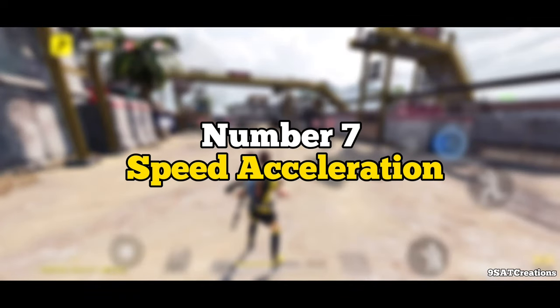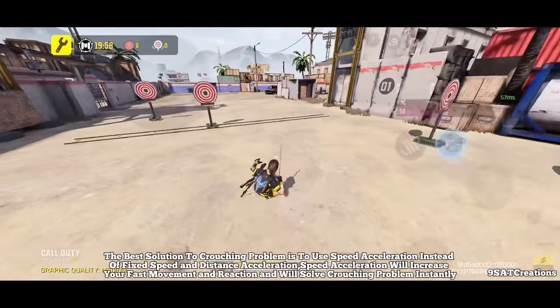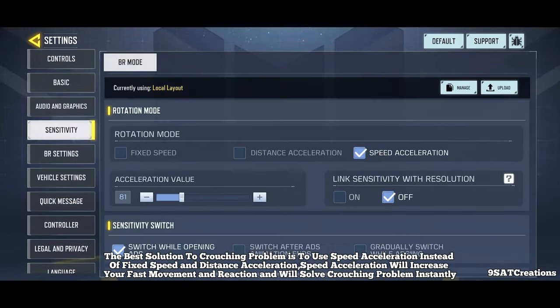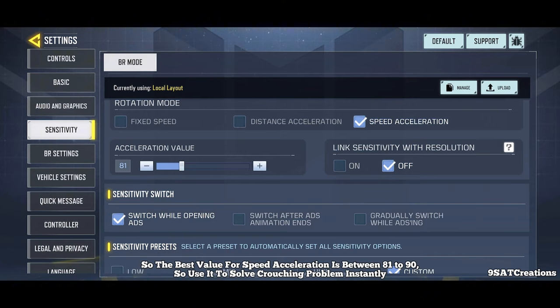Number 7: Speed Acceleration. The best solution to the crouching problem is to use speed acceleration instead of fixed speed or distance acceleration. Speed acceleration will increase your fast movement and reaction and will solve the crouching problem instantly. The best value for speed acceleration is between 81 to 90.